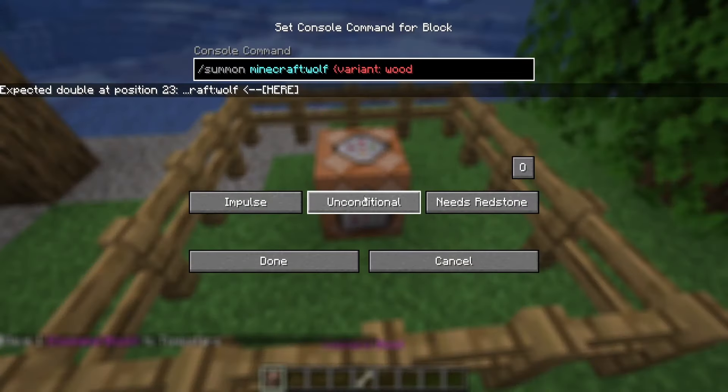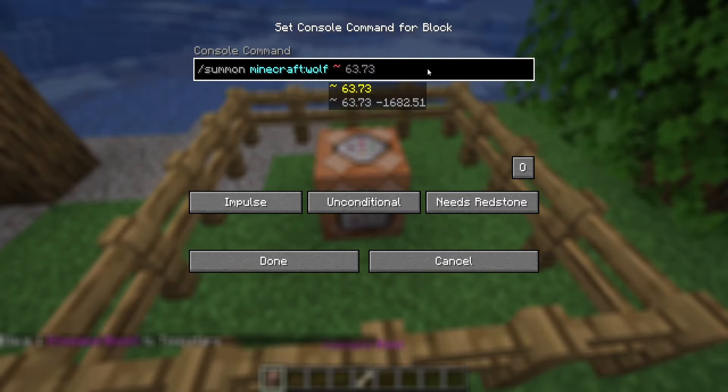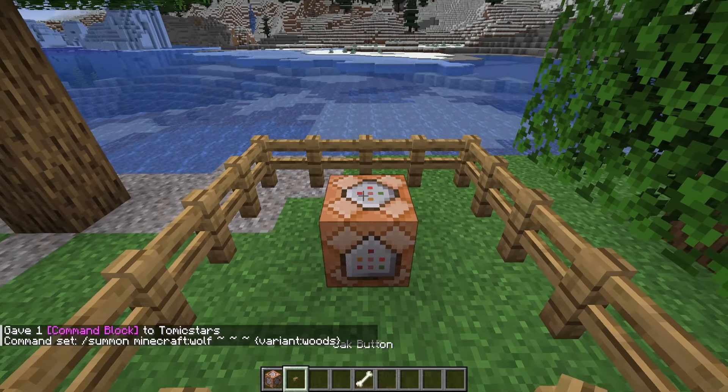By the way, there are no spawn eggs. So if you're wondering how to spawn them, this is what you do: slash summon Minecraft wolf, tilde tilde tilde. I don't really know what these mean, I'm not good with the commands. And then the variant. Let's summon this guy.